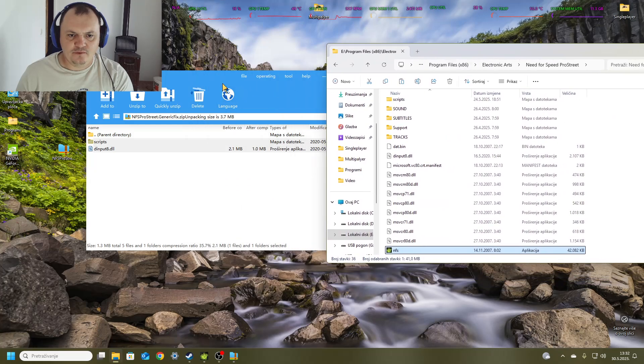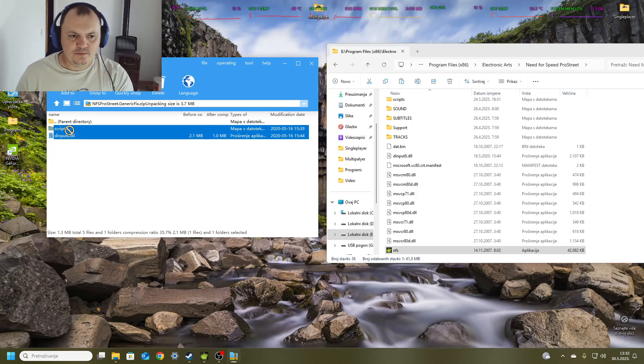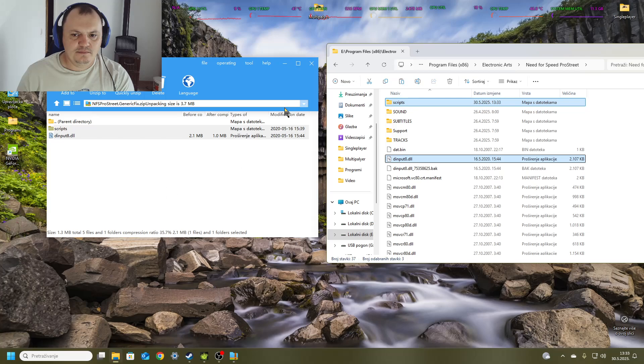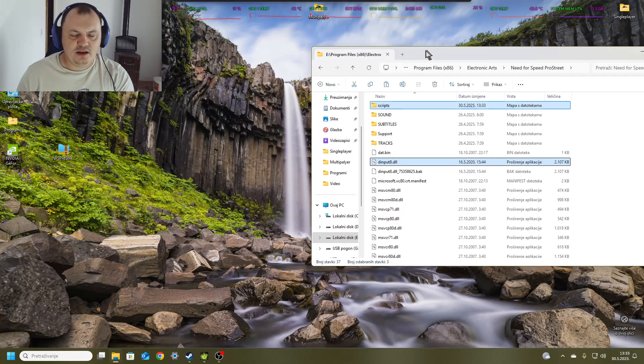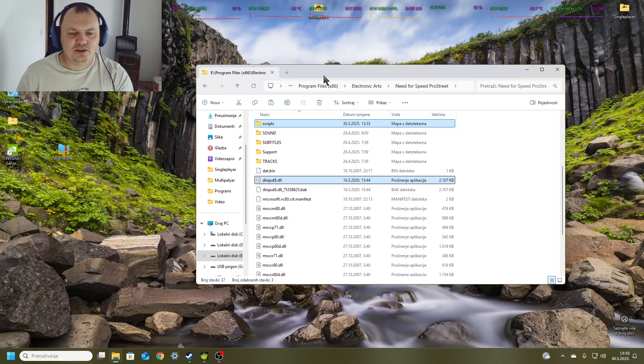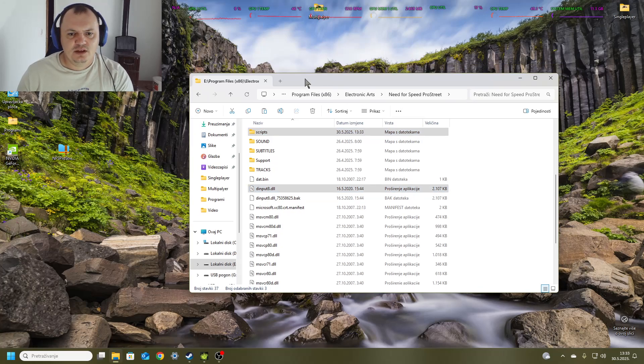Open the game folder and put those files in place of the game files. In my case I already had those files in the game, but I can now replace them. Because I already had them, I got the prompt to ask me to replace the files — you will not have that prompt. It will just be copied there.